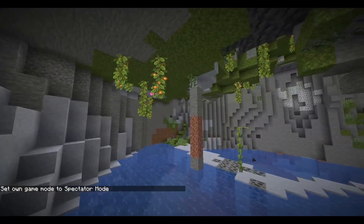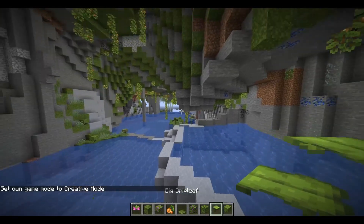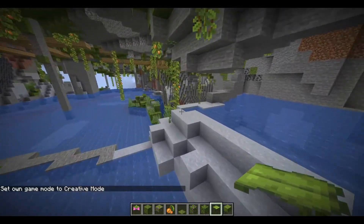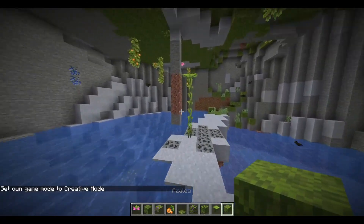Look at this — it's really not that green. Also, here's the drip leaf — the big drip leaf. I can't pronounce things right now.